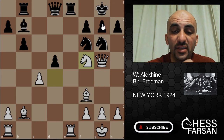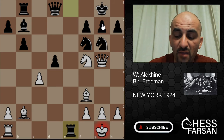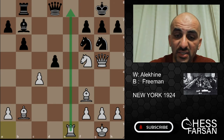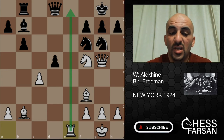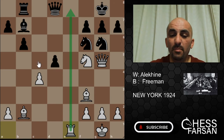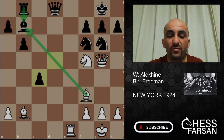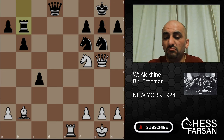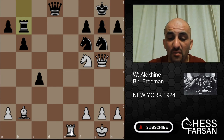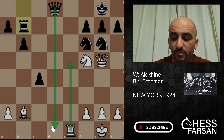What Freeman did instead is play Rook e1 check — that's not the best move in the position. After Kd1, Alekhine is now controlling the a-file, and this is a difficult situation. Then Freeman played dxc4, thinking he's taking a pawn from Alekhine — if you take my bishop I'll take back and I have two extra pawns. After Bishop b7 everything simply looks fine. But Alekhine can't even move from here — if he doesn't move anywhere there's mate on the spot.